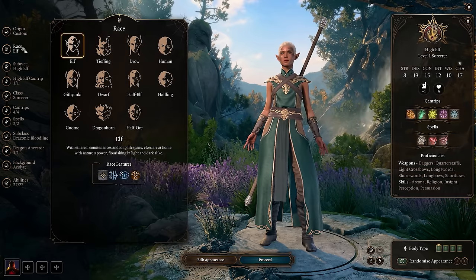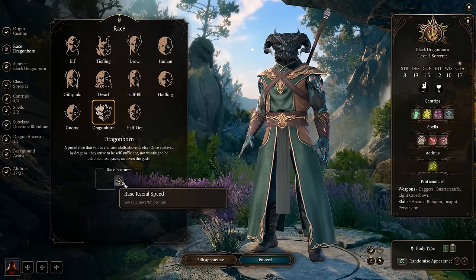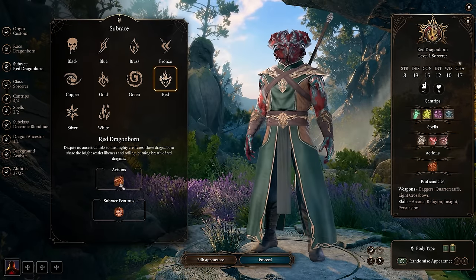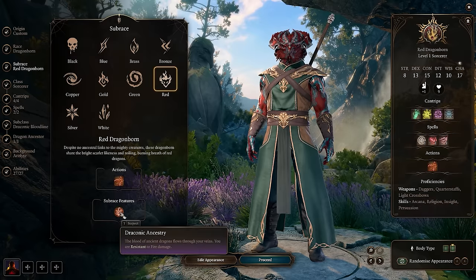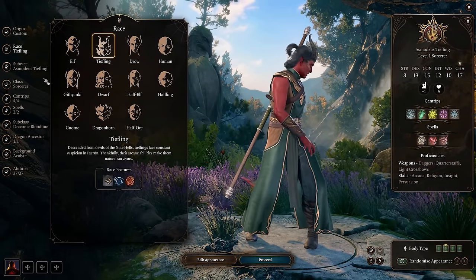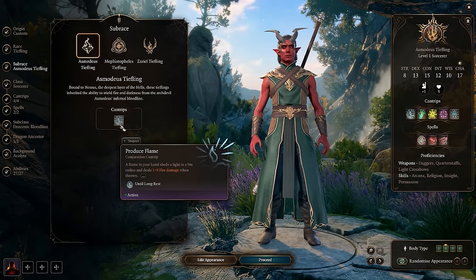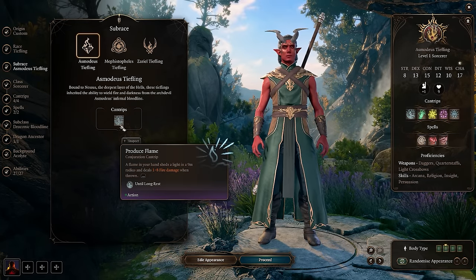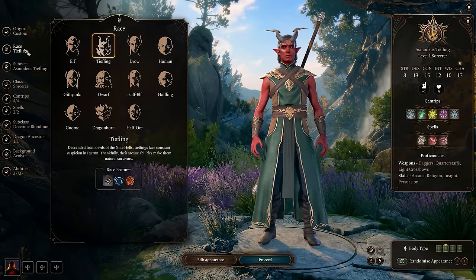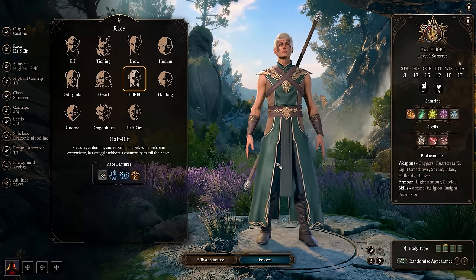In terms of how to create this character, we have quite a number of routes. Obviously, we can go with the Dragonborn — it fits thematically very well and gives some extra resistances. There's also the Tiefling with the Asmodeus subrace, which comes with fire resistance, some extra bonuses, and stuff like the fiery rebuke. However, I want you to consider the half-elf, which in my opinion is probably the best, and there are a few reasons for that.